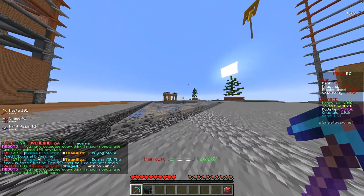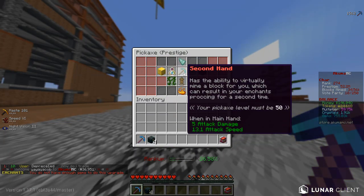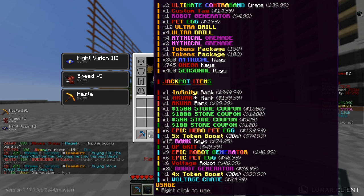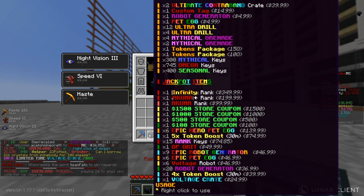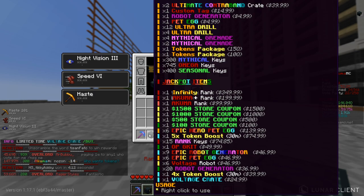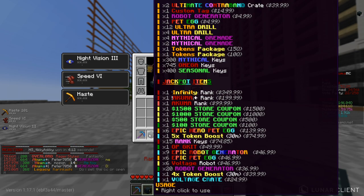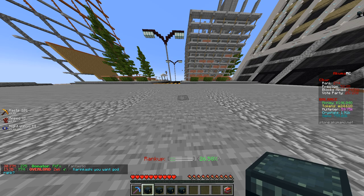We have 1.6 million gems. I think we can only do one level of booster, but that's fine because that'll save us a little bit from when we get our second hand — we're gonna use some of those gems for that too. Now, the bit you've all been waiting for: the voltage crates have 30-minute 5x token boosters, 15 rank keys, voltage robots which must be the new best ones, and a $1,500 store coupon jackpot. These are actually limited time, so if you don't grab them soon they'll probably be gone.